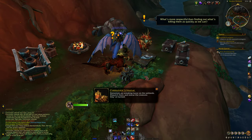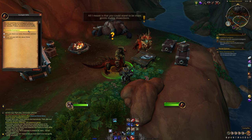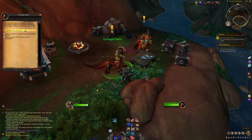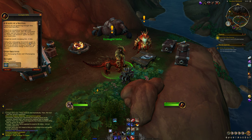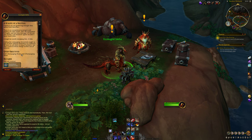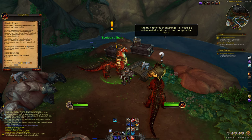We also have a world quest, which gets unlocked after you complete the main quest line once. There are a few rampaging elements we should remove to balance a bit of the wildlife — and actually to help the wildlife.